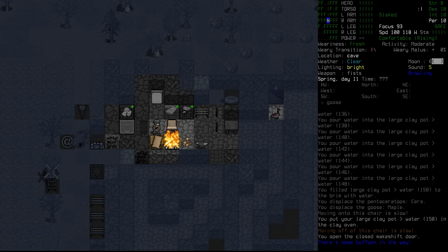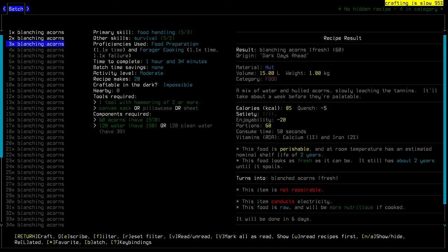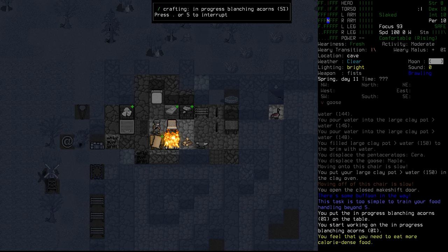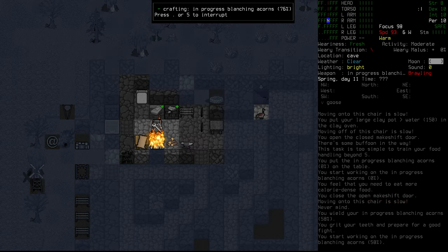We do need to get started, so let's go search for acorns and start blanching them. We can do three lots of them at this stage — that's going to do 60 acorns, which is not bad. Actually, we don't need fire for this; we just need water, a hammer, and a sack. So theoretically, if we go down to the well downstairs, we'll be able to do all of our acorns. It does take half an hour at a time, so maybe we try and do this in smaller doses. Let's just start with three for now.